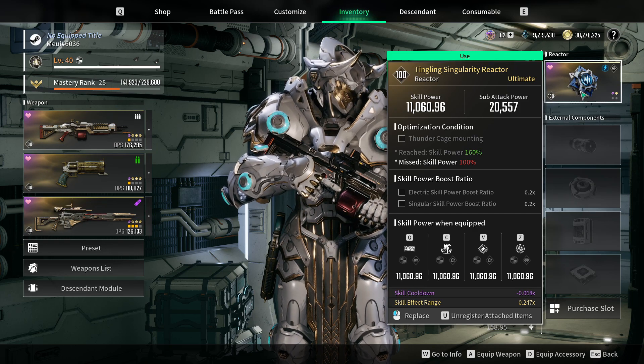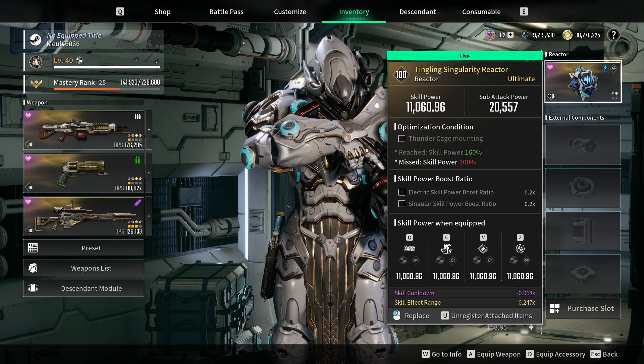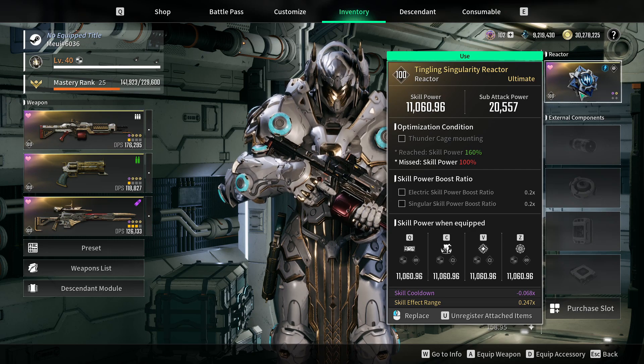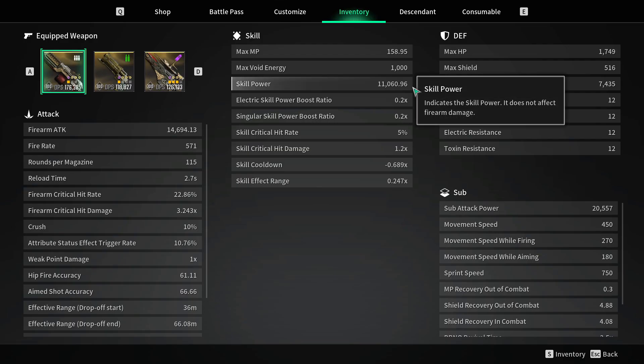The ability is a non-attribute tech ability and I am not using the Thunder Cage. The only important thing we are looking at right now is the value under skill power. Because of other names and things we're going to be using that are similar, I'm going to refer to this number as sheet power — this is your baseline for where everything else is going to come from. We can ignore the power boost ratio on the reactor for now. All we need is the 1160 skill power, aka sheet power, which you can also find on your character page.